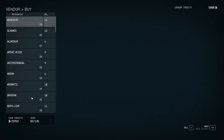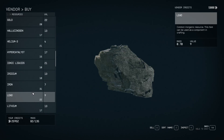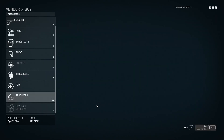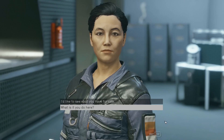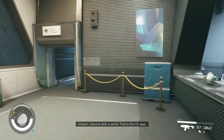Then you need to go to Resources, and here you will find lubricant. I'm going to buy everything just to be sure. If you want more, you can just reset the vendor.